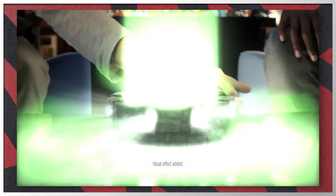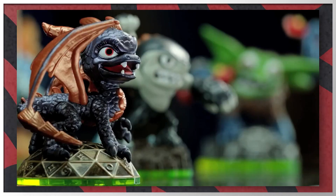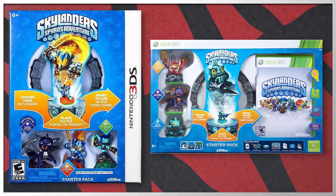It wasn't until Nintendo dropped the price to $150 and started releasing titles like Super Mario 3D Land and Mario Kart 7 that the system finally started to sell. One of the games released in the first year of the 3DS was none other than the first Skylanders game, Spyro's Adventure.